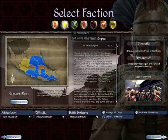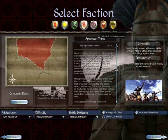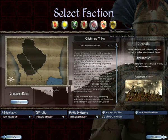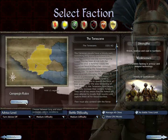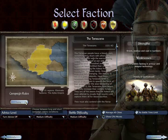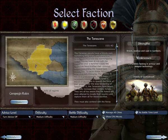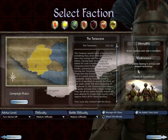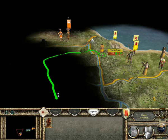First, the setting. The campaign is set in 1521 and lasts until 1721. There are six playable factions: New Spain, the Aztecs, the Mayans, the Apachean tribes, the Chichimeca, the Tlaxcalans and Tarascans. Simply put, one European faction invading the natives while the natives are at war with each other. The map encompasses the southern part of North America and Middle America.